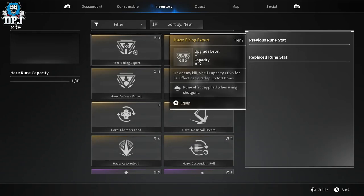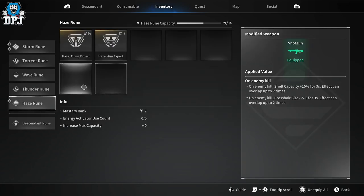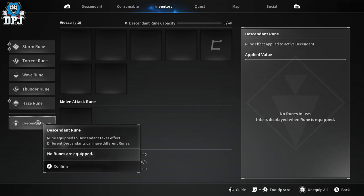The Haze rune affects shotguns. I've got a shotgun equipped so I can apply runes there if I want - it's that simple and easy.